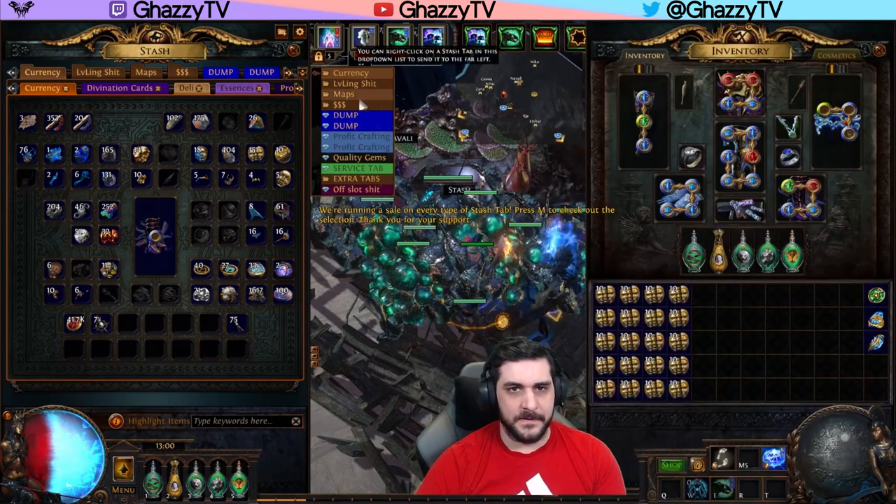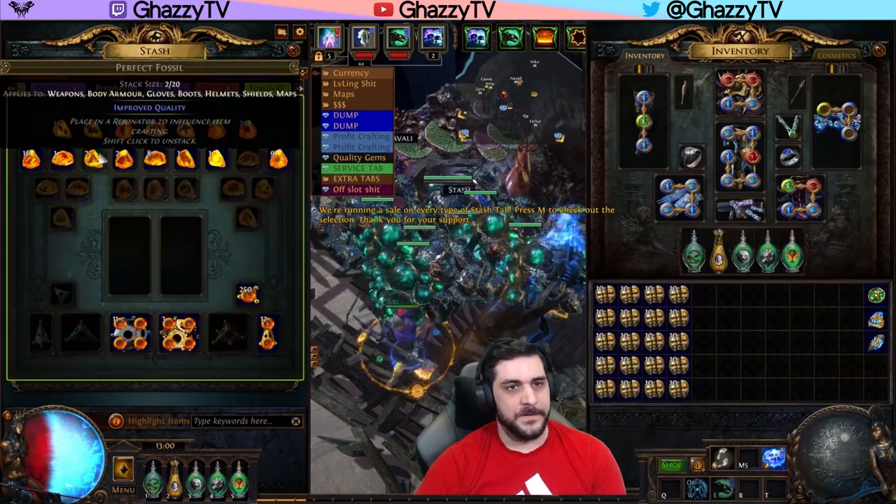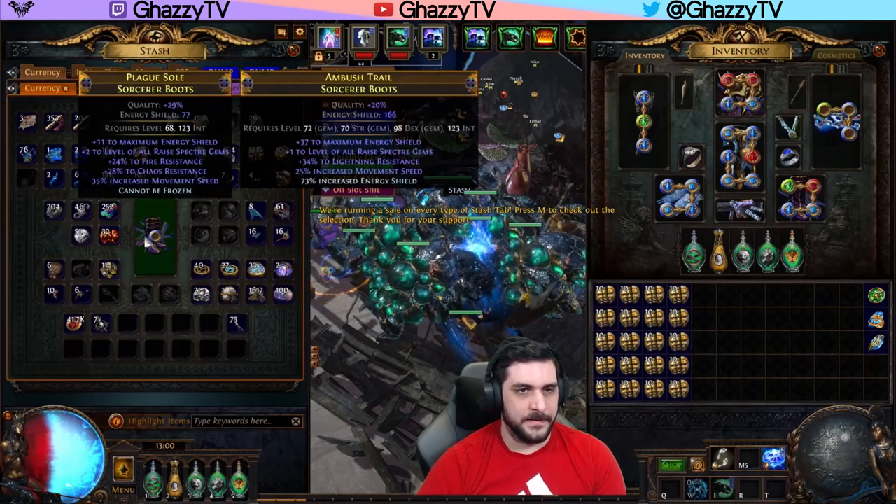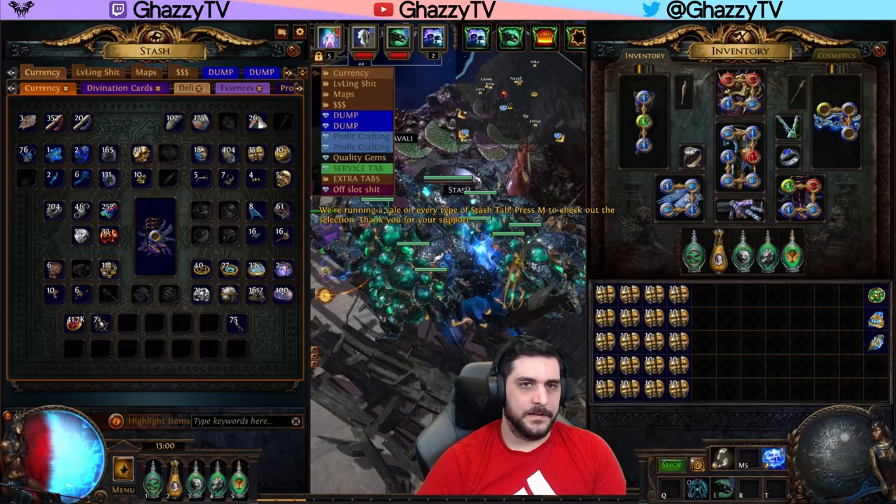Once you've got them, you can then use some Perfect Fossils to increase the quality. In my case, we brought the quality to 29 instead of 30. I was fine with 29%.